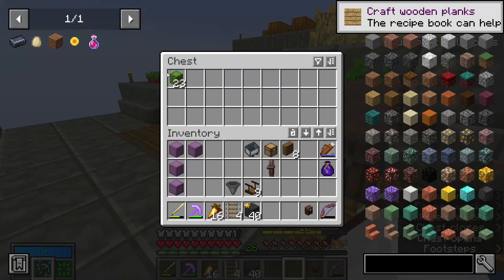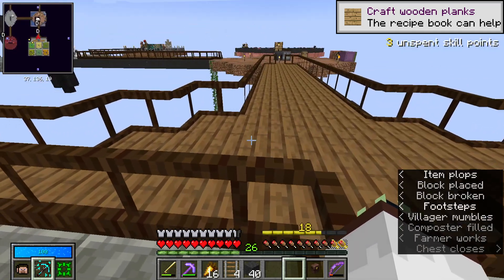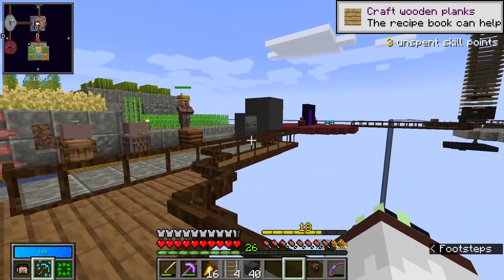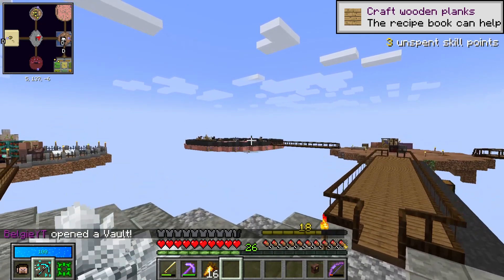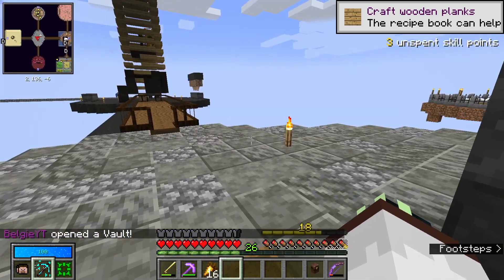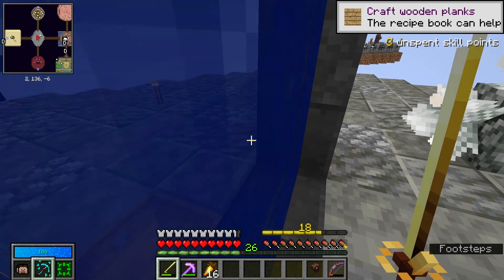These have also been working, so we've been starting to get some resources from them. Let's just leave this and come back in about half an hour to see what has happened. We actually need some netherrack before we jump into a vault because we haven't got any and we need it for our next crystal. So we're going to have to jump into one of these crappy crystals and hope we find a nether theme.